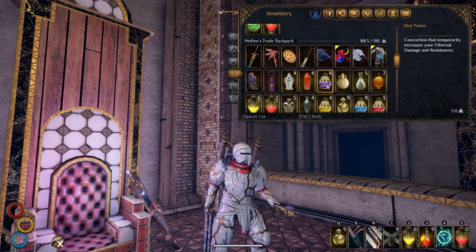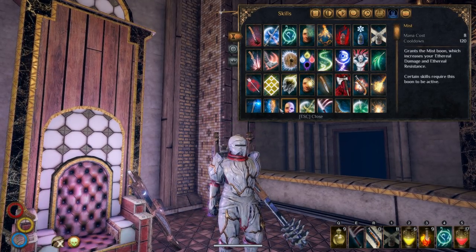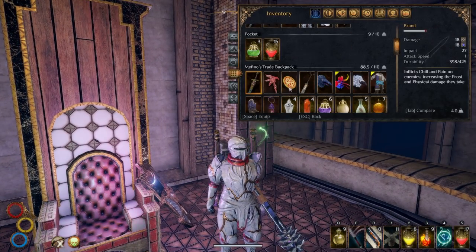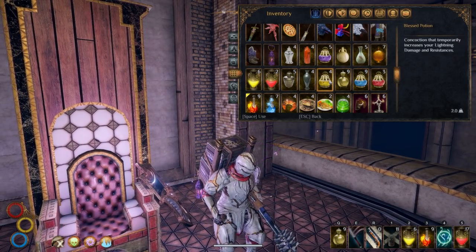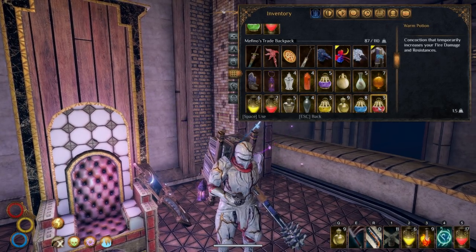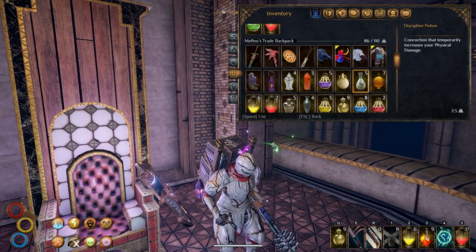To get all the boons, you just need to use all the potions or some skills, because some skills will give you the boons — for example, the Possessed, the Blessed, and the Disciplined one. So let's start with the potions: the Possessed one, the Mist Potion for the Ethereal buff, the Cool Potion, the Blessed one, and the Warm Potion. At this point you should have 5 elemental buffs, and now you can just use the Rage Potion or the Disciplined one. So that's 7 boons total.